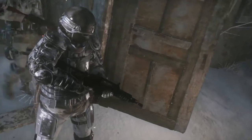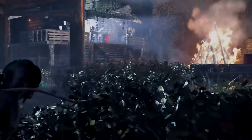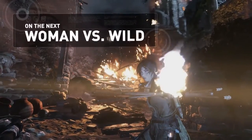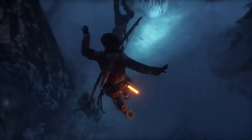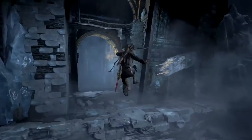Wildlife is not the only deadly force in this region. Heavily armed Trinity forces have occupied the area, and seek to kill Lara, so they can reach the lost city of Kitej first. On the next episode of Woman vs. Wild, we find Lara outgunned and outnumbered, but not without the means to survive. We'll show you a host of guerrilla combat tactics that Lara utilizes to defeat Trinity in her race to discover the Secret of Immortality.